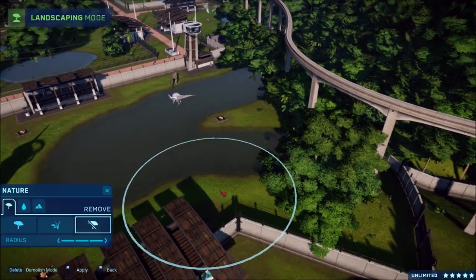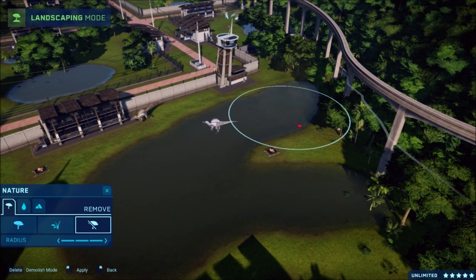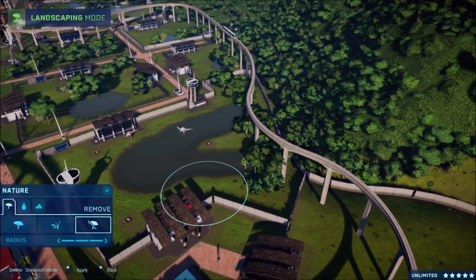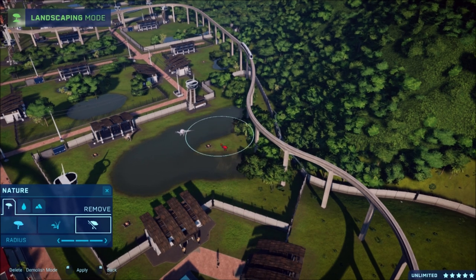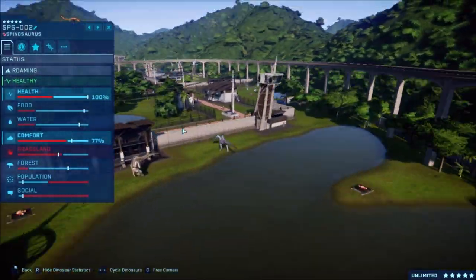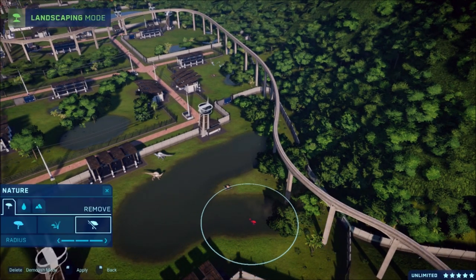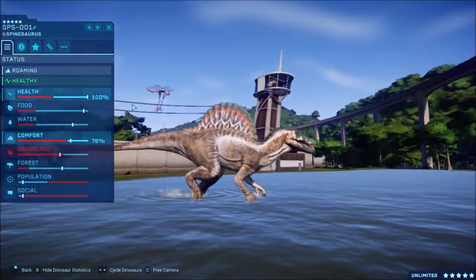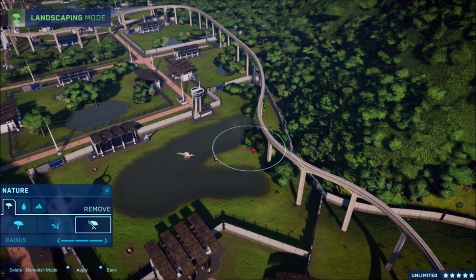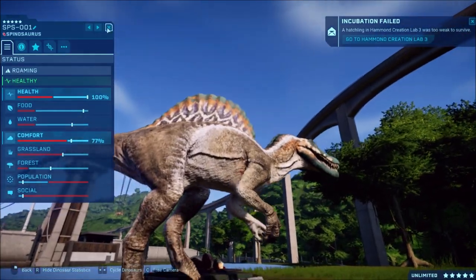Once we put the Dionychus in it's going to need a lot of trees. I'm trying to remove some of these trees to make it a little bit happier. Oh my god, it's getting so close, there's hardly any trees left in here. Another one that's too weak - there we go, we just made it. So they should be happy now.